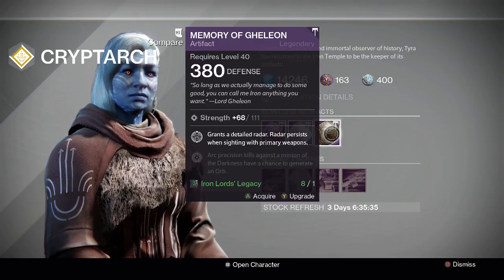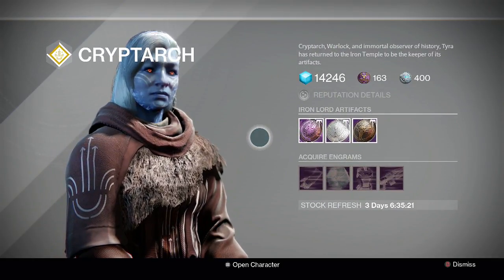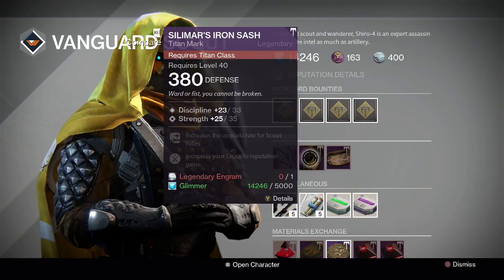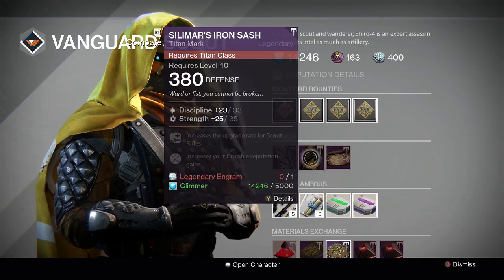So it gives you Relentless Tracker — like you can have on Hunters — and also gives you the Third Eye perk. It's very handy if you like to have a radar active at almost all times. That's the Iron Lord artifacts this week.